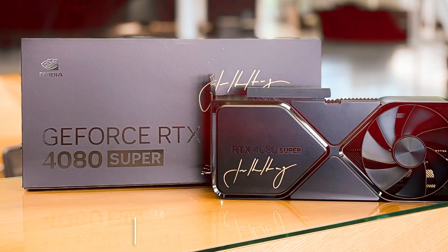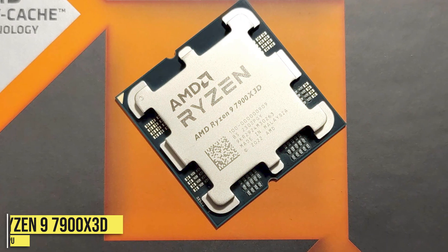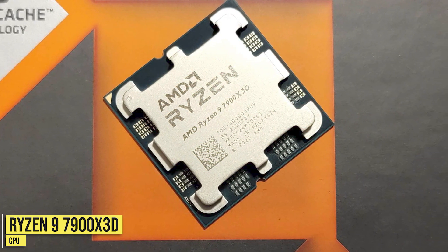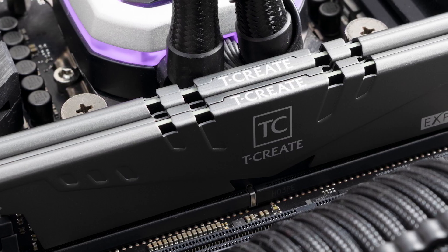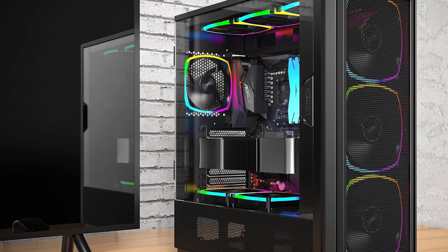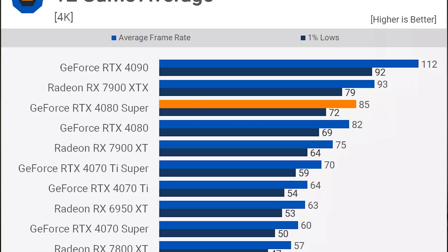This PC features the RTX 4080 Super — one of the fastest graphics cards for 4K — alongside the Ryzen 9 7900X3D, one of the fastest CPUs on the market right now. You also get 32GB of DDR5 memory, 2TB of SSD, and the Montec Sky 2GX case.